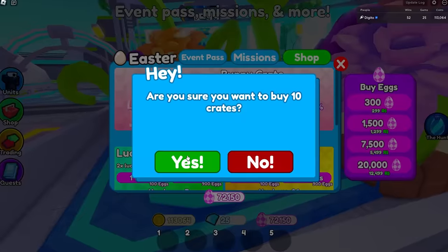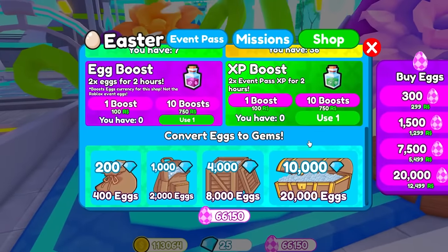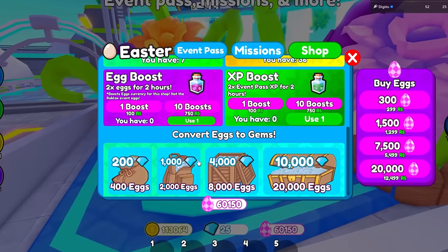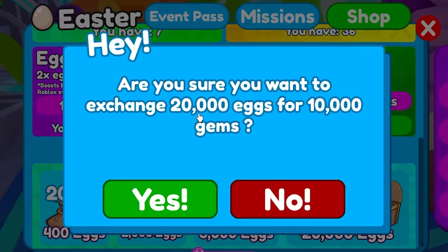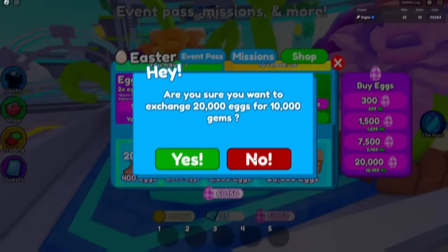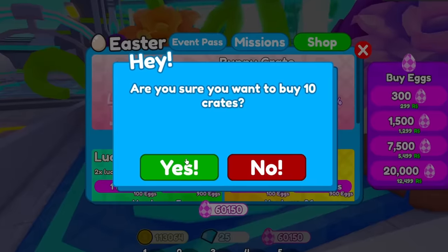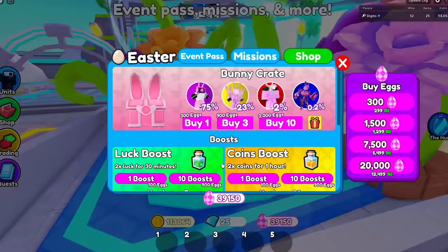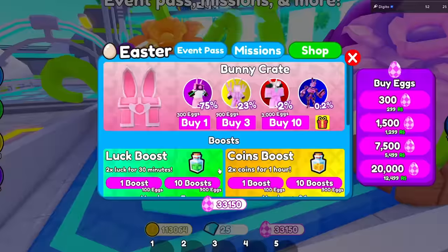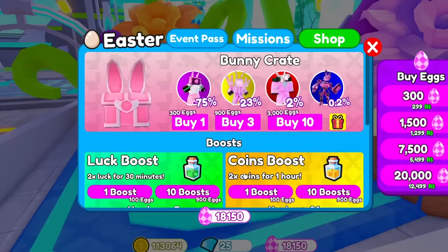There's also a mythic called the Egg Launcher Cameraman, which looks really cool. You can also convert eggs to gems, but wait — exchanging 20,000 eggs for 10,000 gems is literally a scam; you can buy 10,000 gems for way cheaper. So we're not doing that. Let's just spend all the eggs on crates — might as well, since we're not holding them for any reason.